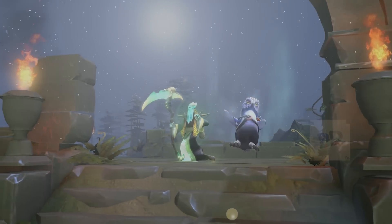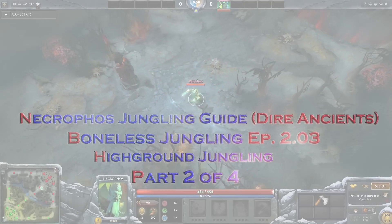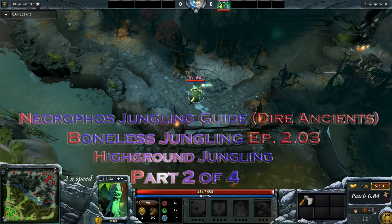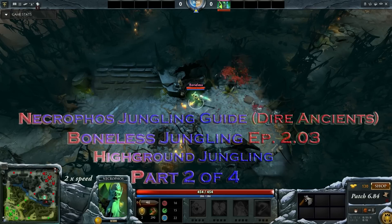Hello and welcome to part 2 of my Necrophos jungling guide. In this video I'll show you how to farm the dire ancients. Ever since the 6.84 changelog it was pretty obvious that necro ancients was going to be a thing. So maybe you've already seen one of the many videos out there with necro ancients, most of them involving a fast midas and some pop stomping action. But what I want to show you is how this could work in even a high level game.